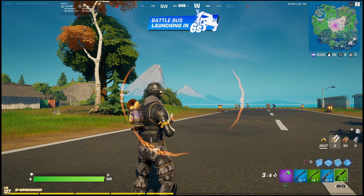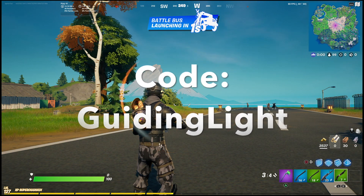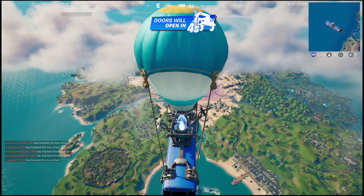If you want to help me out, you can use my code GuidingLight in the item shop. Just press the support creator button and then put in that code — it will help me out, so I do appreciate everyone that does that. Other than that though guys, let's jump right into this video.